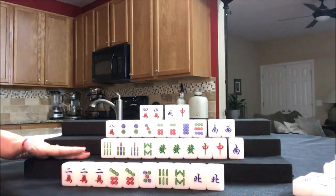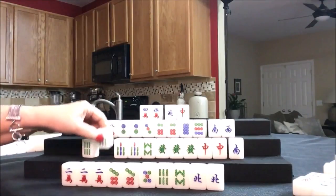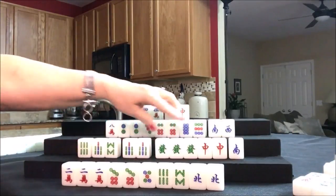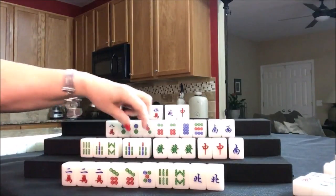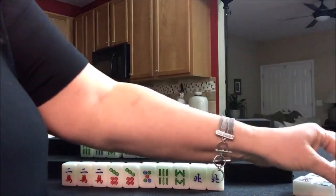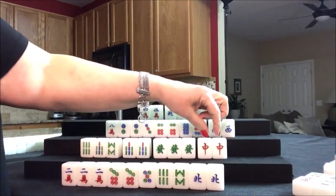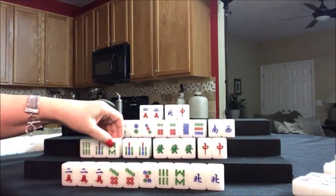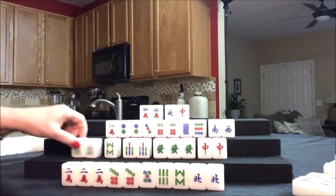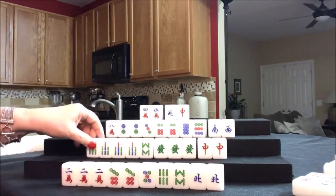Drawing for South - seven bam. So we have a Chow and a pair, Chow, pair, Pung, pair. Let's discard the South - and they're ready to win on a seven bam or a red dragon. We can put that in order; it won't matter.